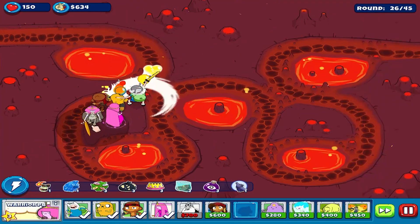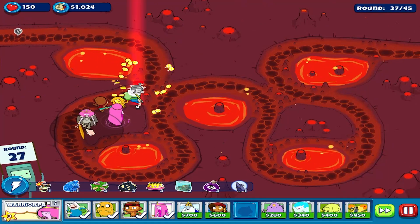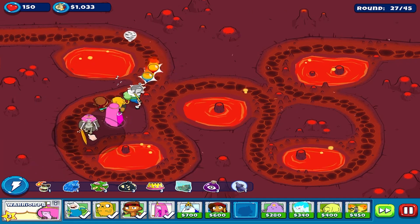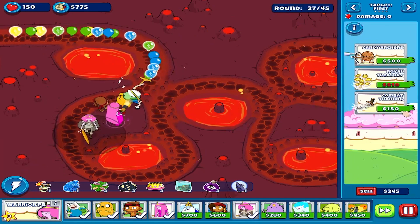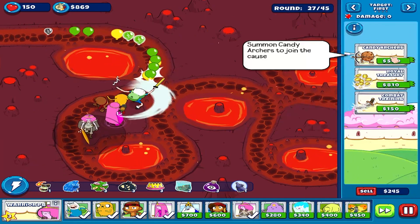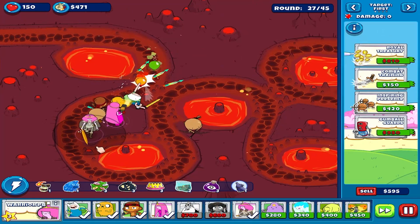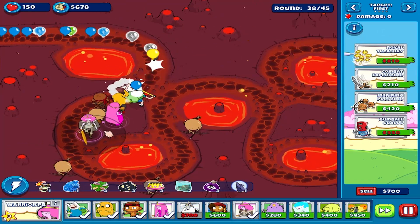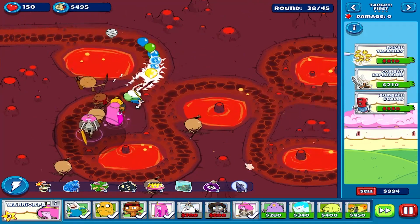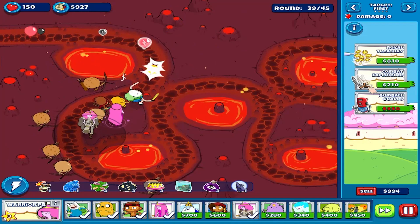Jake will be needing to wait. Let's place Warrior PB here. As you can see, Warrior PB looks different here because we've equipped her a different weapon which will grant us one life per 500 balloon pops.